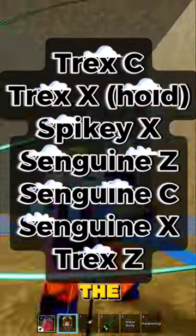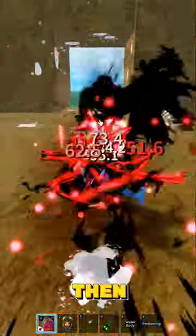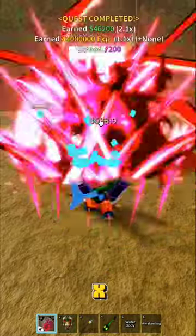First, you have to use the Hunter's Rage, then Predator's Speech, then use the Spikey Trident, and then the combo of Sanguinart: Z, C, and X.